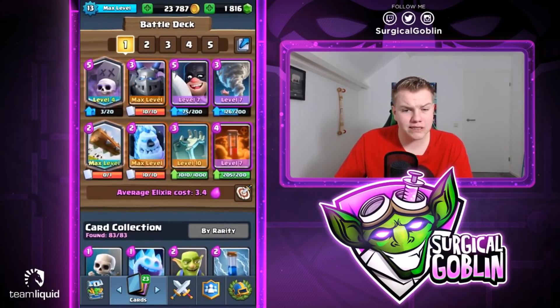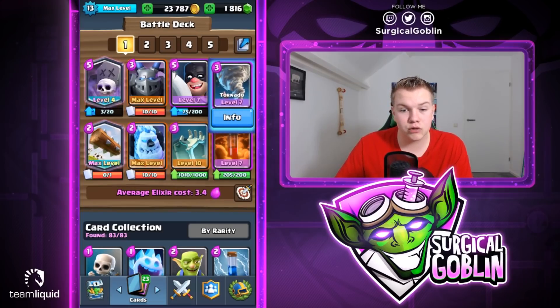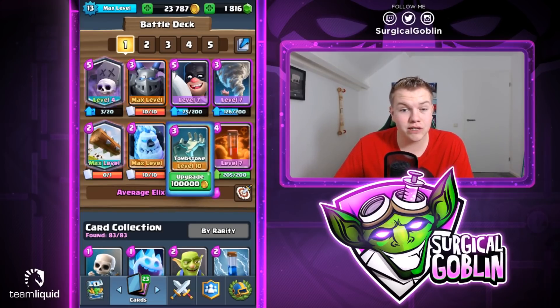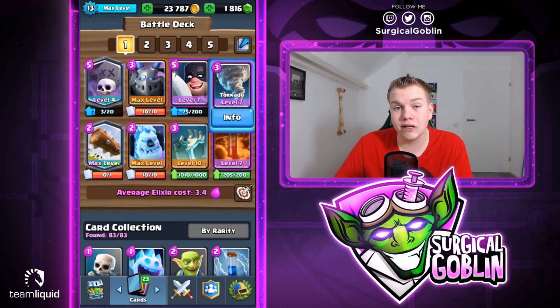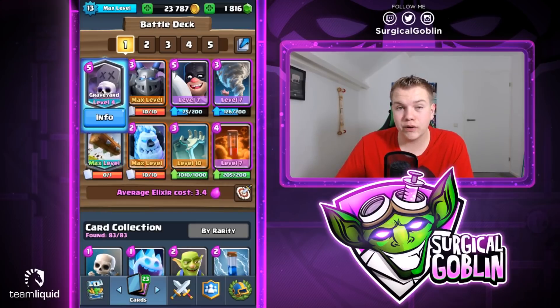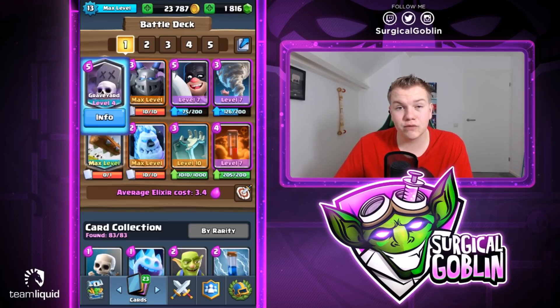I will try it with this super solid graveyard deck. In my opinion this is an OP defense because we have Executioner Tornado, and we also have a building to pull units like a Giant or Hog Rider in case they out-cycle the tornado. It's solid against Mega Knight, air decks like balloon cycle, and Lava Loon. It's a really well-rounded deck. It can cycle a little awkward sometimes because we have four spells: tornado, poison, the Log, and the Graveyard. But we can always cycle with the Log or go offensive with a Graveyard.